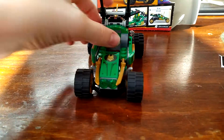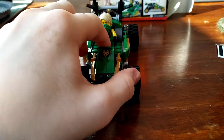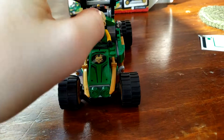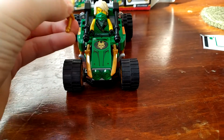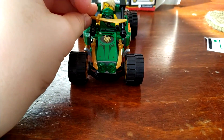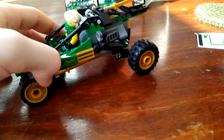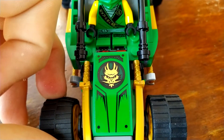This opens up and you can put Lloyd in there. Sorry, it's hard to do this with only one hand. You can put Lloyd in there and close it up. He can hold his sword in there, but I'm not going to make him do that because then it's kind of strange. It's a very nice set — the sword placement is amazing. And as you can see, we have Lloyd's logo right there.